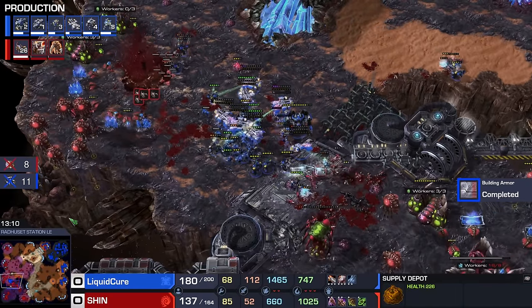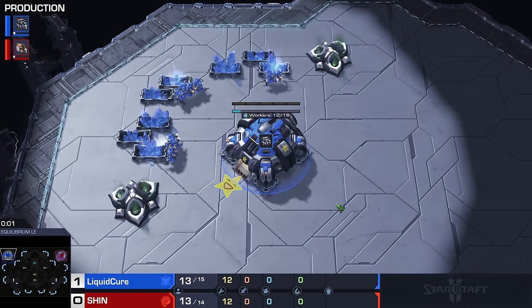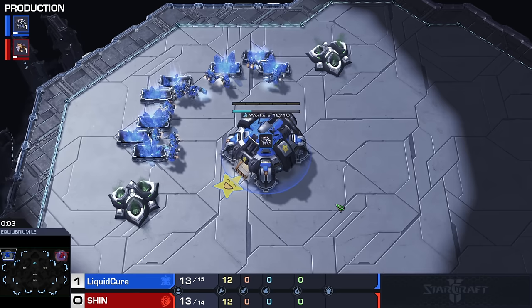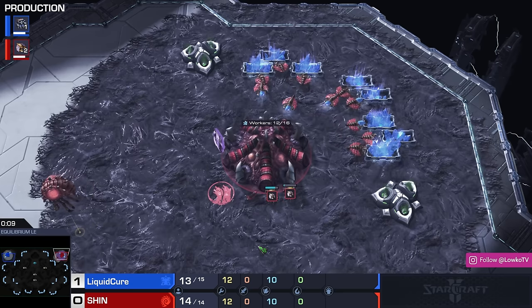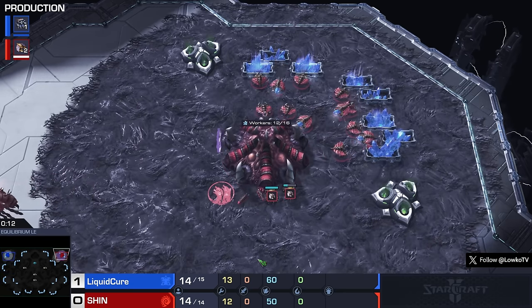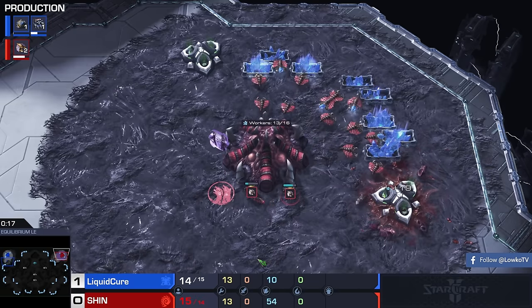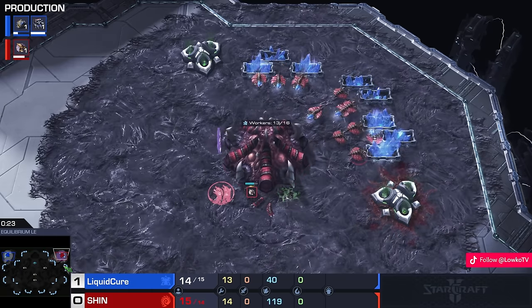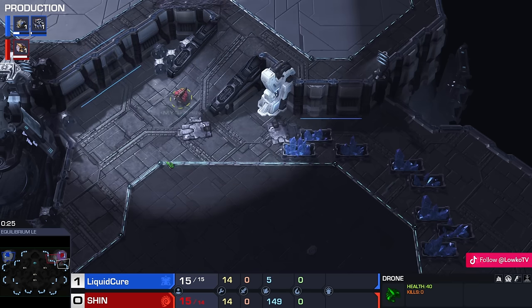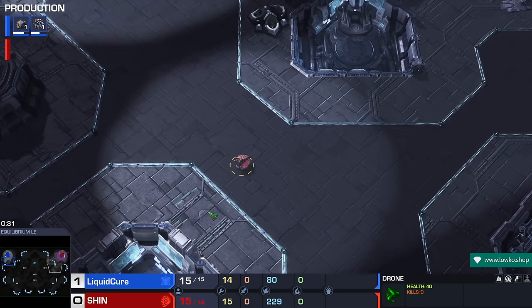The series is from the WTL. Game number two — we find ourselves on the map Equilibrio. This is a best of two series because it is from the WTL, so this could end with a 1-to-1 score. Cure is currently ranked 10th in the world overall according to Aligulac, and Shin is currently considered to be rank 15.